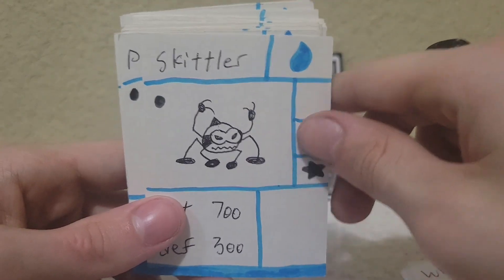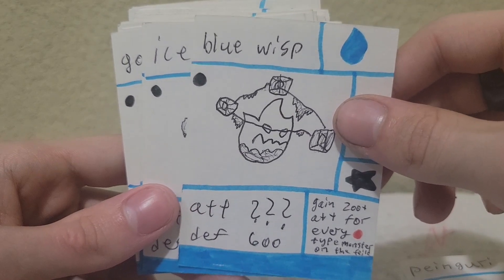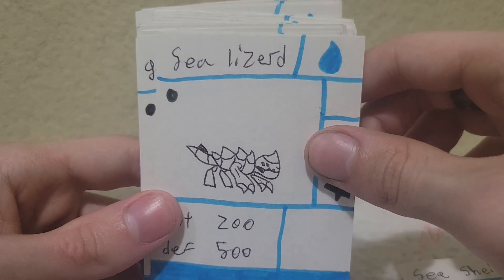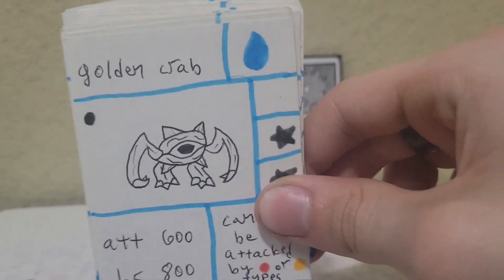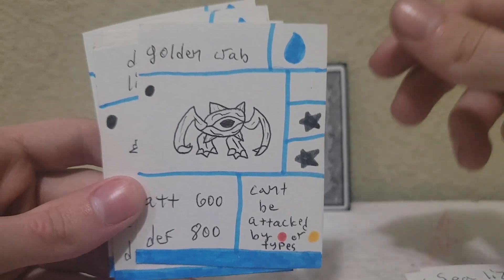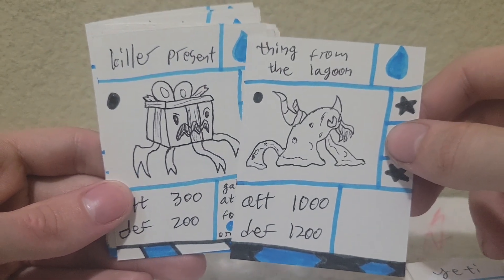Moving on to Water. Skittler, which is just a Mario enemy. Panguri. Here's Blue Wisp — I think the only other Wisp in the game. We have Ice Pig. Sea Shield, which is a really weird design but weirdly cool — like two water drops merging together. Sea Lizard. I think there was a Pig and a Lizard for every type except for Earth. Golden Crab, which can't be attacked by Fire or Light cards — pretty interesting. Duck Lizard. Frozen Plants. Yeti. And for the holiday cards, we have Killer Present and Thing from the Lagoon.